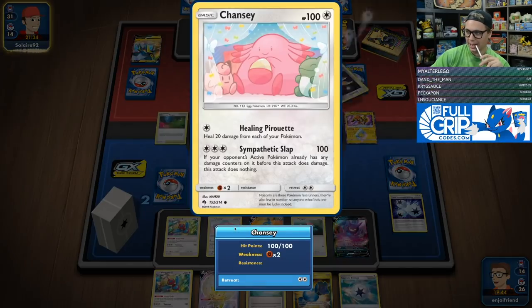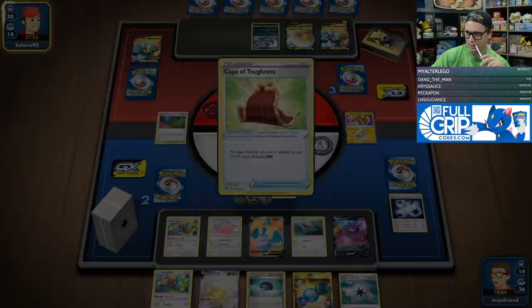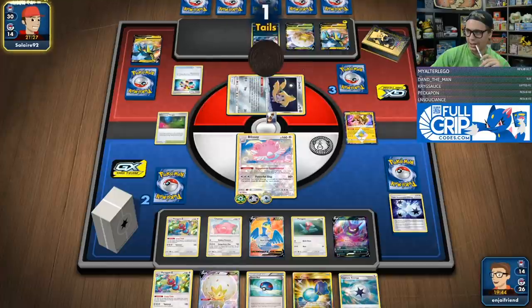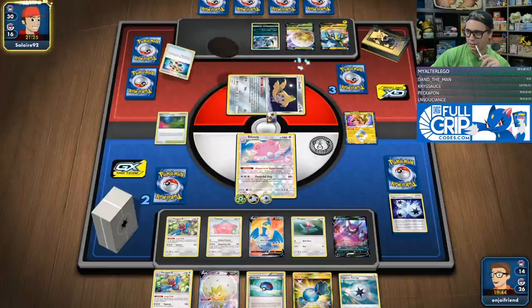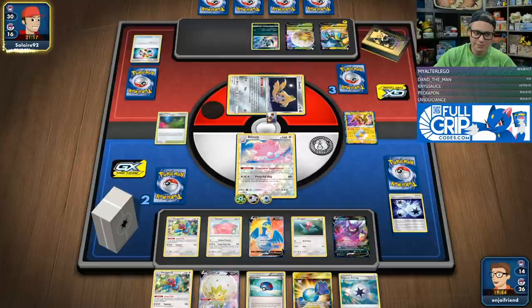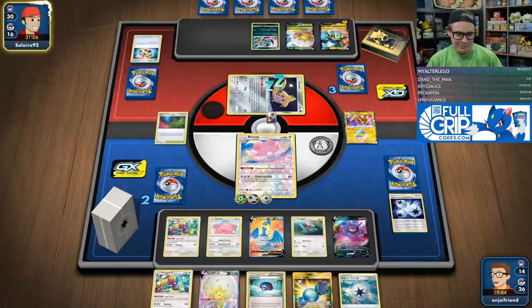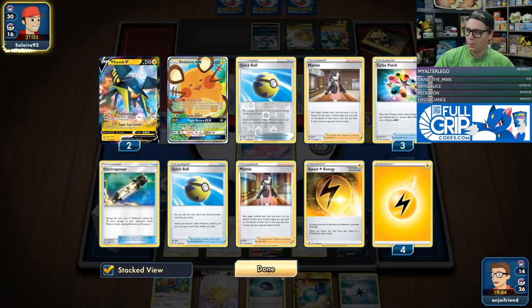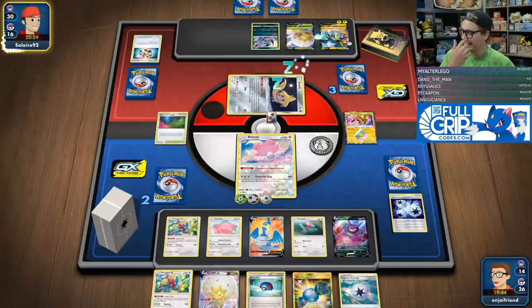I can use Sympathetic Slap for a hundred. We'll see how it ends up working out. Double Tails on Turbo Patch — pretty good. Alaskan Hero says 'they ain't got it' — that's what I like to hear. With the Double Turbo Patch Tails, I'm feeling like maybe they don't got it.